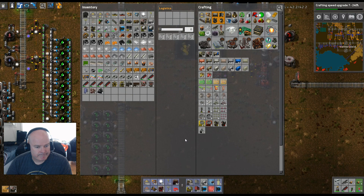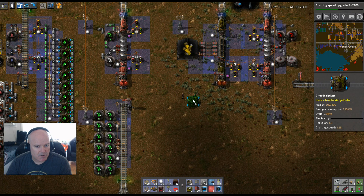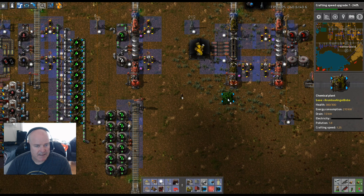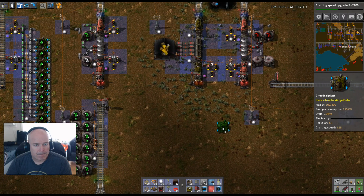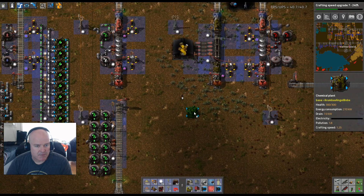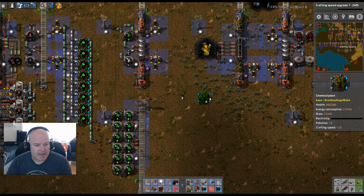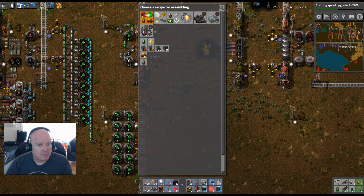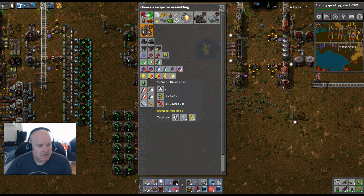Where did those go? Oh, there are the chemical plants right there. We're going to go in this direction, out that direction. We're going to pipe it back up this way, probably go over the middle. So we'll come in and go out that way and out that way. We need to look at the recipe — it's five oxygen gas and five output — so it doesn't matter which side you put it on.